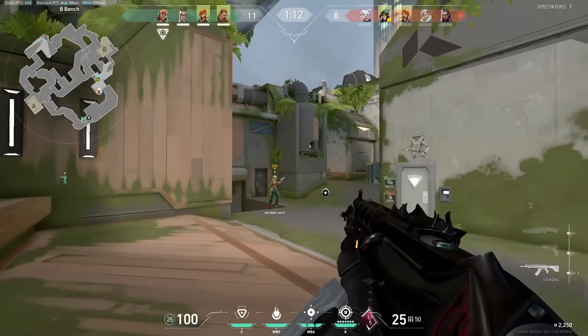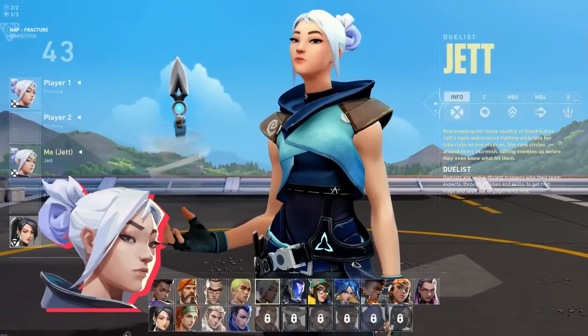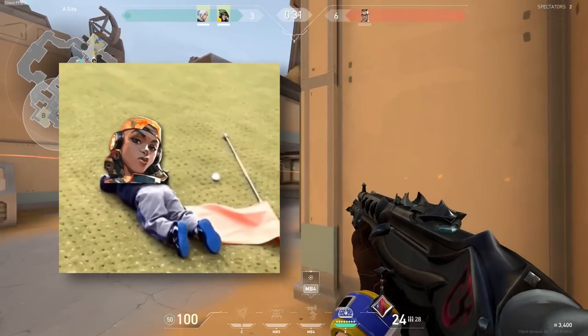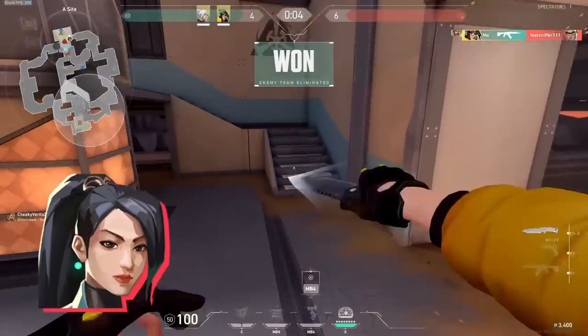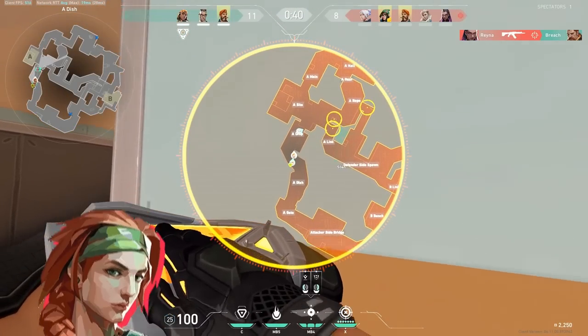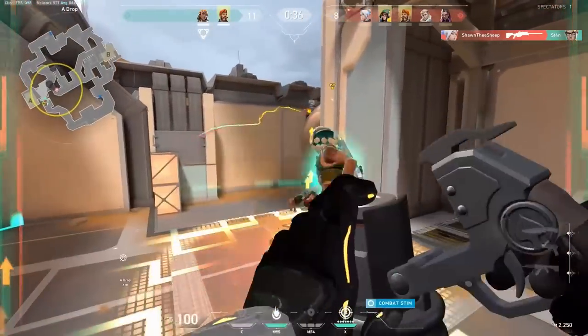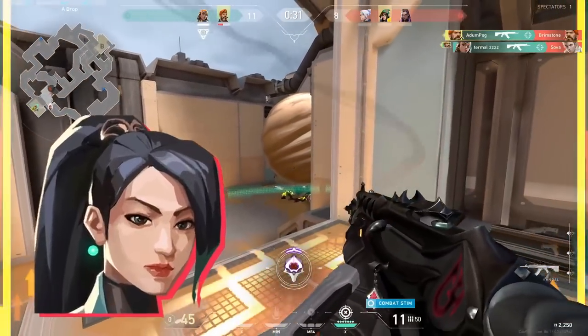Your fifth agent is your choice. In pro play, this will almost always be an info initiator — think Fade, Skye, or even Sova. However, in ranked, getting a second duelist in the form of a Jett isn't all that bad. And if you're in low elo, it's not uncommon to see at least one insta-lock duelist screaming, crying, and begging for a healer, so chances are your comp will have a Sage — not because she's a better healer than Skye, not because healer is actually a role, and definitely not because she's often picked on Fracture in pro play, because she isn't. But yeah, you'll probably have a Sage.